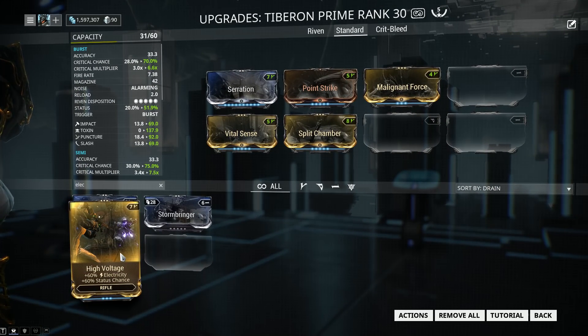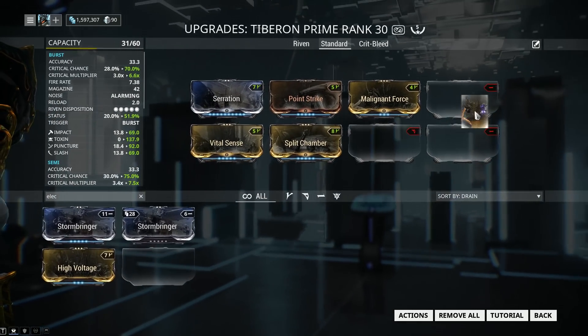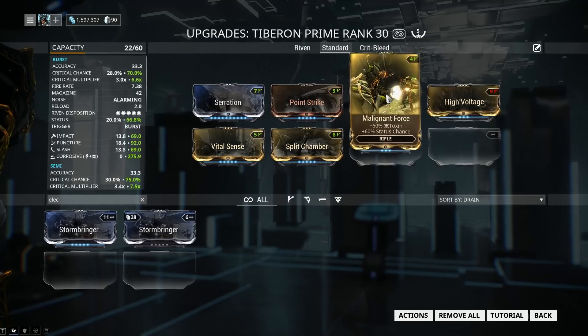We're going to need Toxin and Electricity. I don't really like to recommend expensive mods for my builds. High Voltage is probably one of the more expensive mods on the build — this one costs about 40-50 plat off the trade chat. If not, you can farm it from the mission Nihilgar on the planet Eris. It has a pretty low drop chance after you find all the secret caches. We're going to be adding Malignant Force with High Voltage.